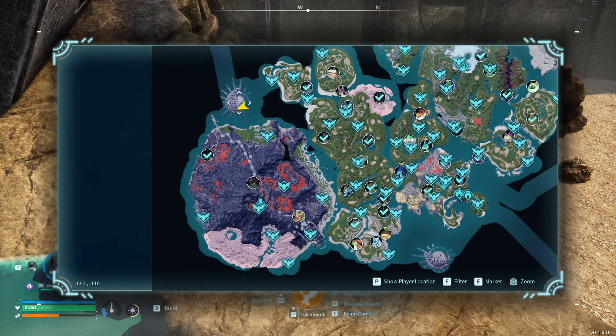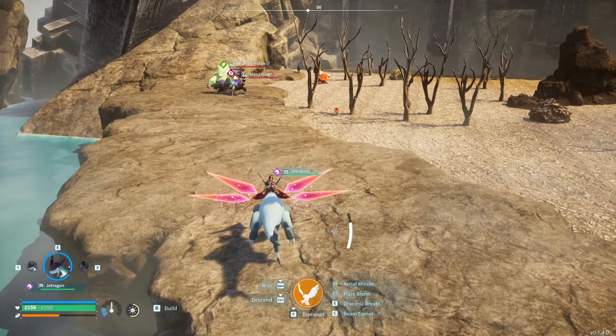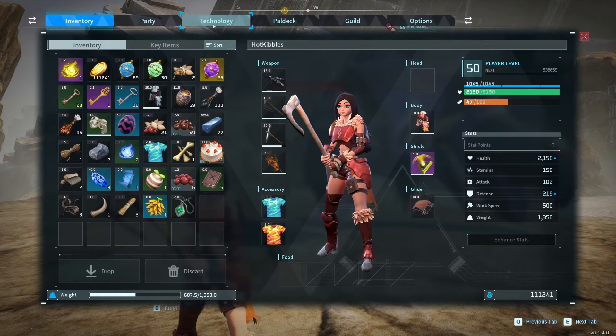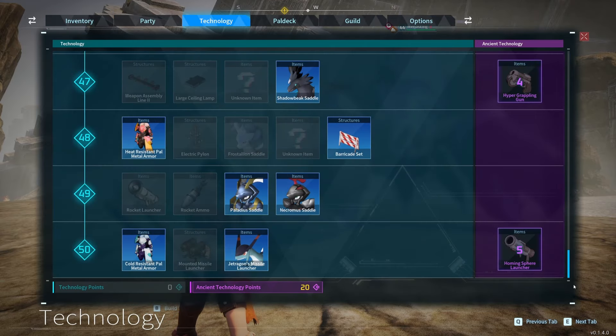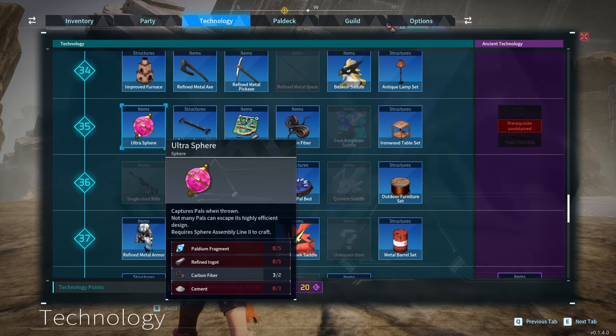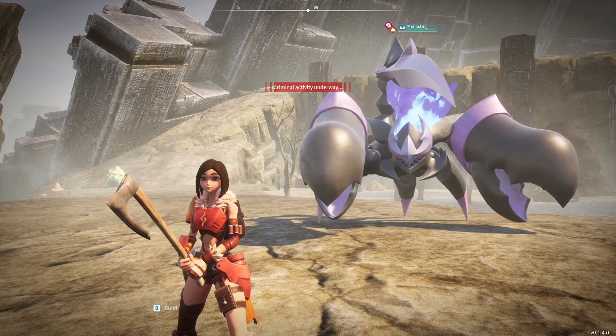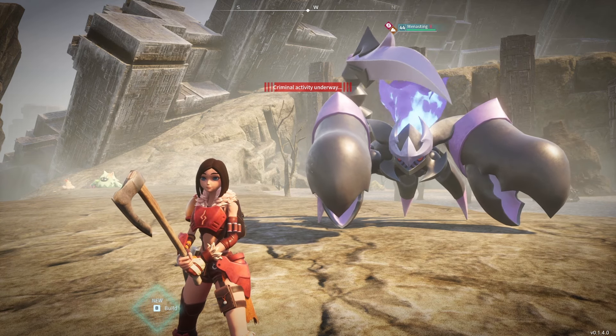Right there on the map, the coordinates at the bottom left are negative 676, negative 115 — and that is the other place you can get a Menacing. Also, to catch this guy, I'd recommend getting a Legendary Palsphere, or at least the one below it. Legendary Palsphere level 44, or at least Ultraspheres — and even then Ultraspheres might be like 5–8% catch rate when they're at low HP. So probably Legendary Spheres for this one.